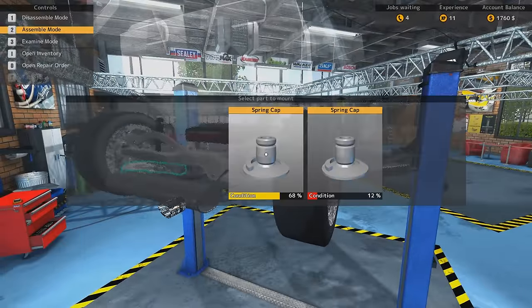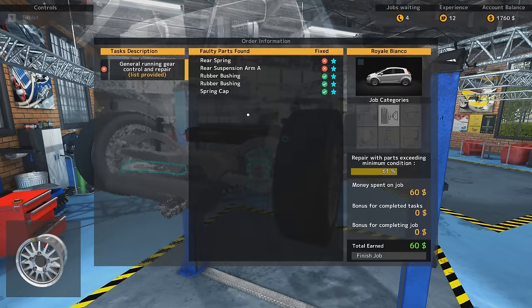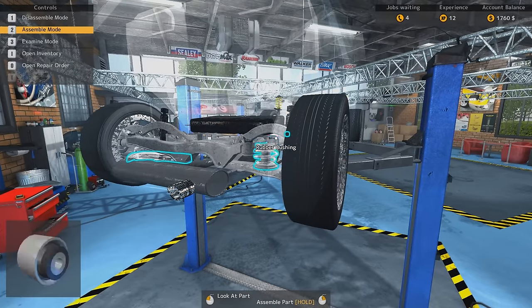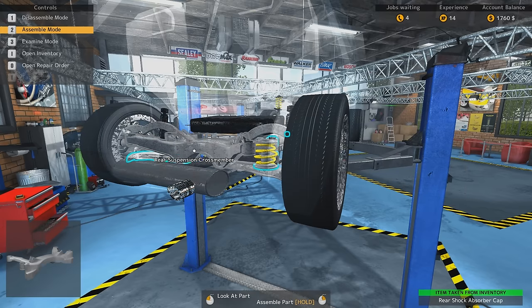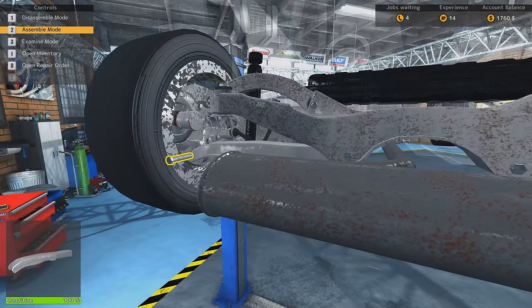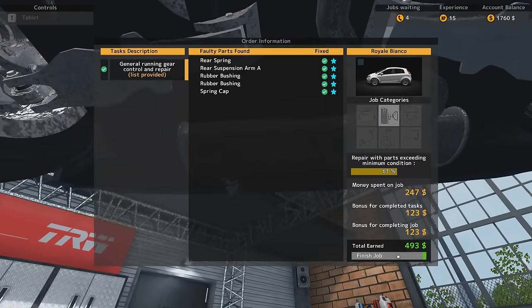Let's put the spring cap back on. Is that okay? The minimum condition needs to be 61% — that was 60-something, 68 or whatever. Alright, let's put the rear spring back on. 65, that's fine. I didn't need that — well, I'll use it on some other thing. 71, that's fine as well. There's the rear suspension arm which is at 3% condition, so that's pretty much trash. Was that it? Yes, that was it. I can finish the job.